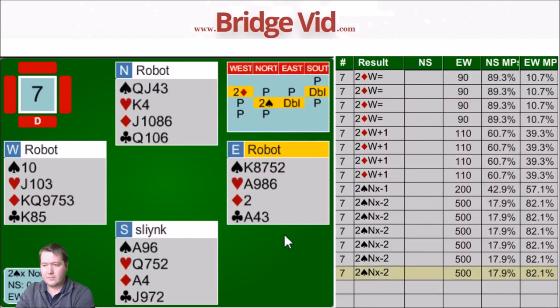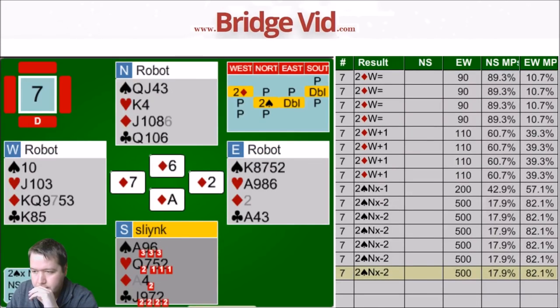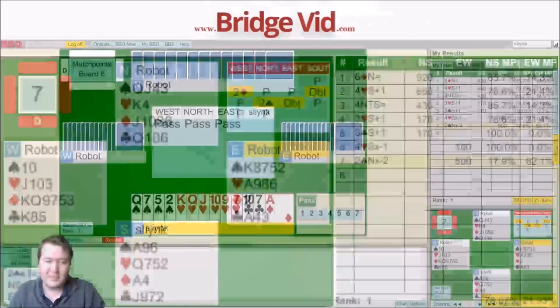Where did I go wrong? I don't think the bidding is unsound - terrible spot. Diamond lead going up with the ace. I should have led a heart to the king - if I lead a heart and just try and get lots of roughs in the north hand, I can actually score an extra trick. Just sort of scrambling some tricks by ruffing rather than ever gaining control back. I'll take my 17.9% - still winning it on 78. One board to go, but boy did that ruin my awesome score.